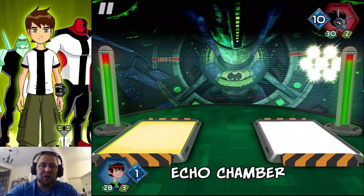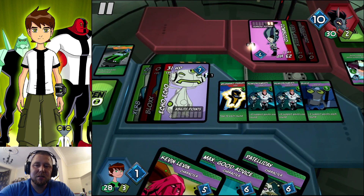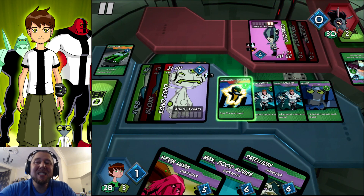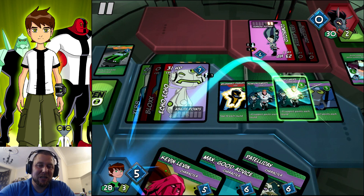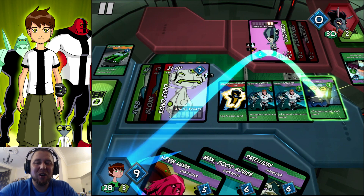We've got to go for the Eco Chamber. Take his health down by 10. Look at all of our support cards we've got down. We just zapped 10 of your ability points, dude! And look how many we just got from all of our cards we've got down. We've got an extra 10 — we zapped you 10 and we got our own 10!